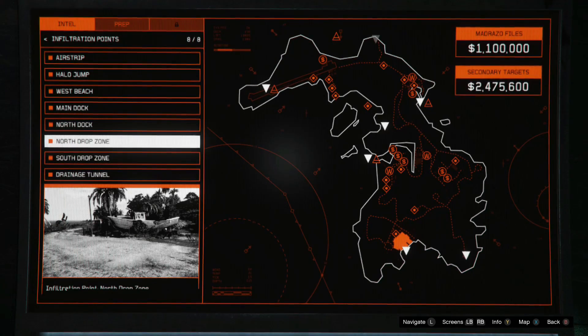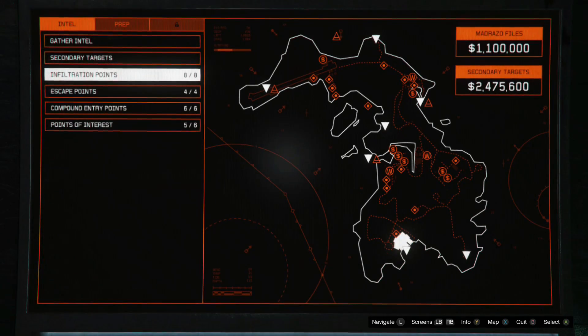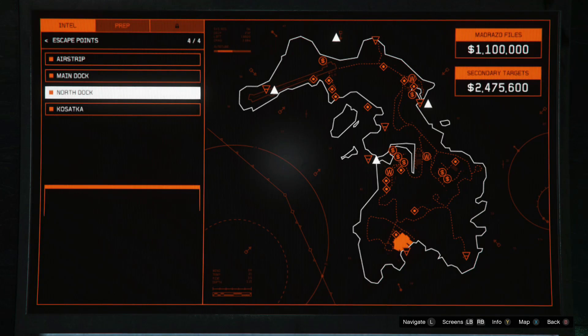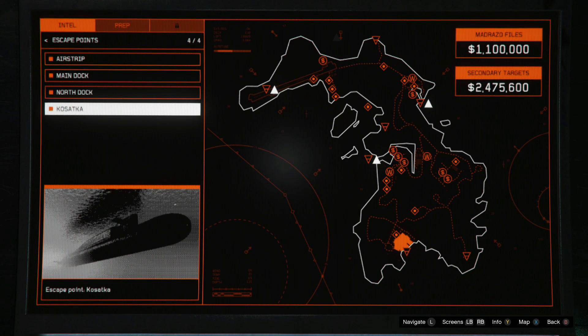Firstly there's the infiltration points that you have to find on the map — I'm going to show where they are currently, I'm guessing. After that there's the escape points, and then there's the compound entry points.